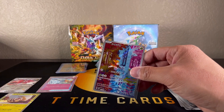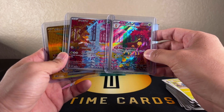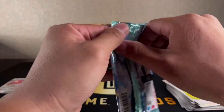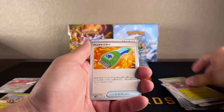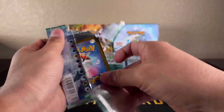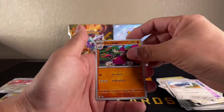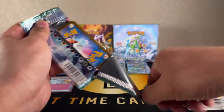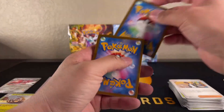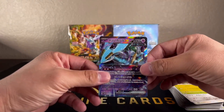Very nice, very colorful. That almost looks like they go right next to each other - there's continuity between the two cards, that's pretty cool. So far we've got two art rares. I'd imagine it should be fairly consistent across all boxes - probably one SR or better, and then a handful of double rares and art rares. It seems like lately it's been about three art rares per box, so we might only have one to go. Got another double rare - looks like a futuristic Miraidon.